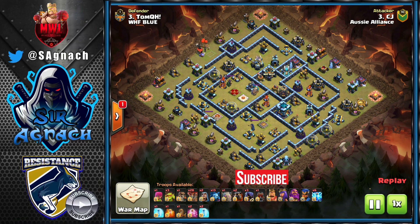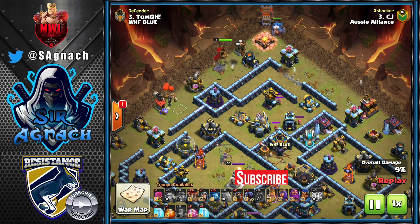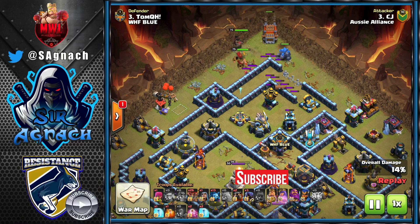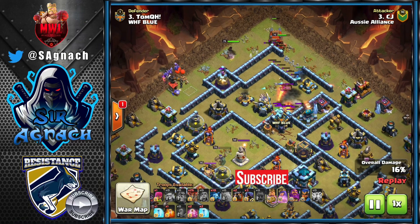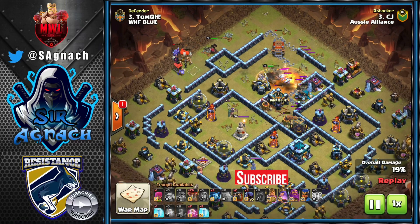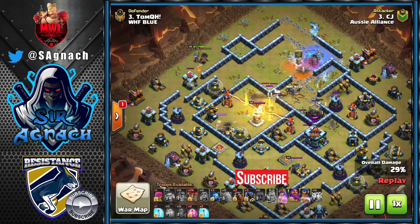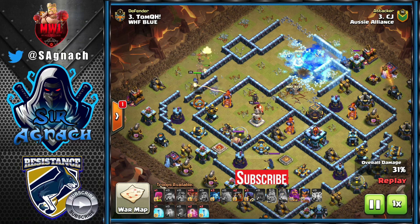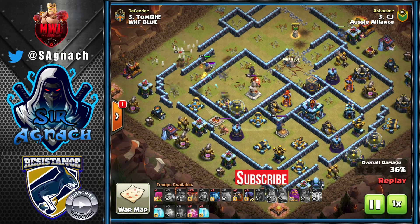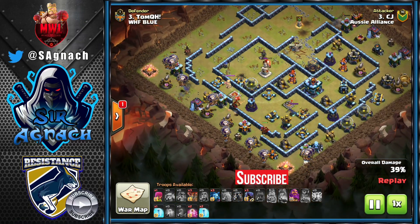After both teams reached four triples each, WHF Blue was at 90%. For us to win, CJ needed 91% or better. He brings six zaps and one quake to damage the Queen, scattershot, and expo. He starts at 12 o'clock with King, golem, and log launcher. His wall breaker doesn't go exactly where he wanted, and he tries to funnel the Queen inside with the log launcher, golem, and ice golem, using a large number of minions. The Queen walks left instead of inside.